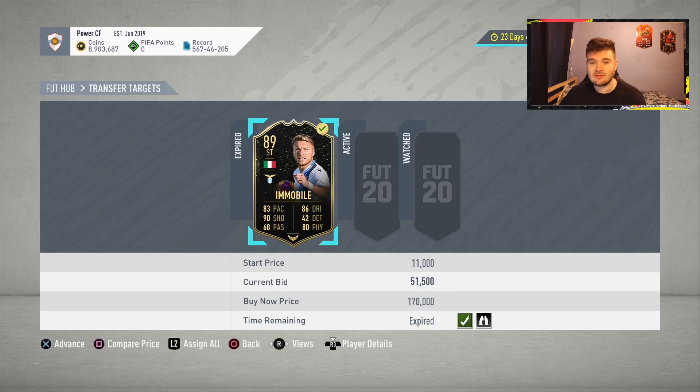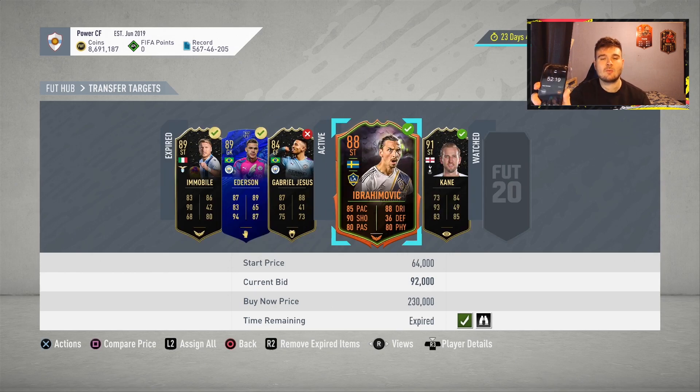According to FutBin — which is how I determine whether I should buy a card or not — this card is going for around about 58,000 coins. We picked him up for 51,000, so that's obviously a very good deal. This card seems to go for 59,000 coins and we picked him up for 51,500.